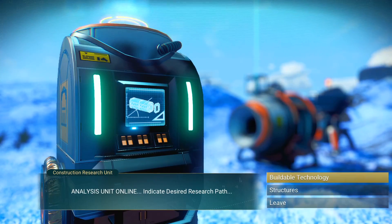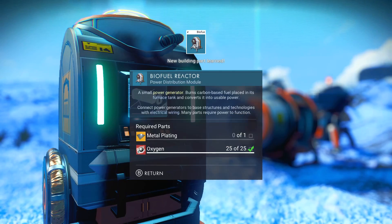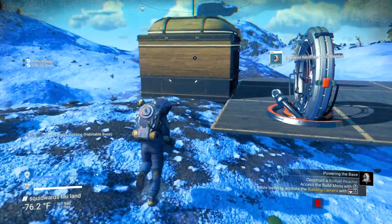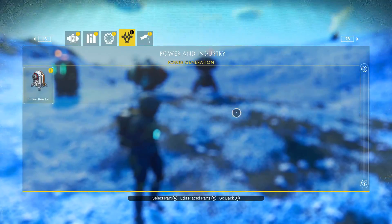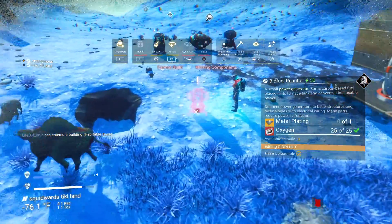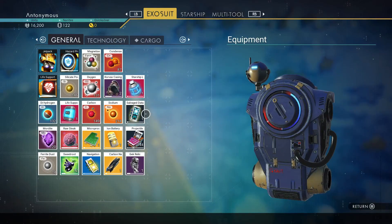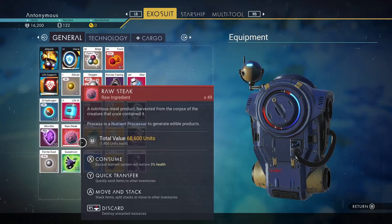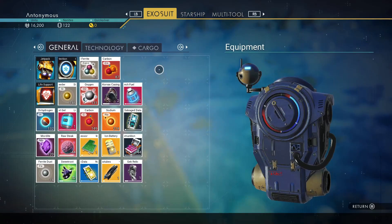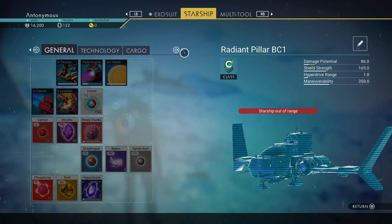I'm gonna learn this biofuel reactor — I can fuel this base. Biofuel — I can also do a save beacon. I learned the biofuel reactor and I'll learn the save beacon in a second. Access the build menu while building, activate the building camera — oh, that lets you free-place, that's cool. I can't even build it because I need metal plating. I'm gonna throw some stuff in my ship real quick.